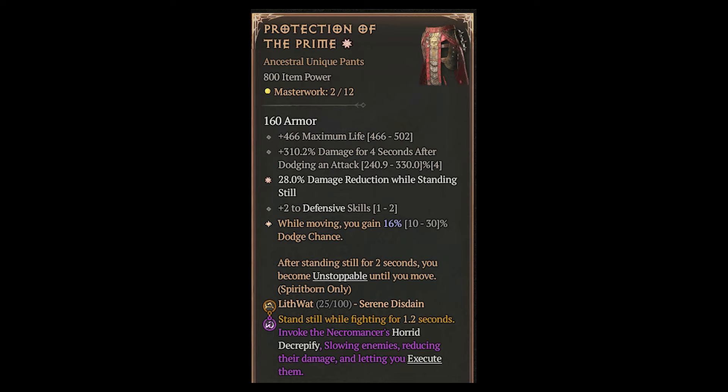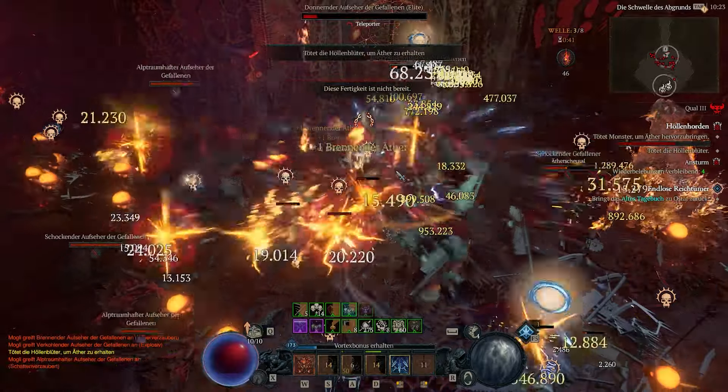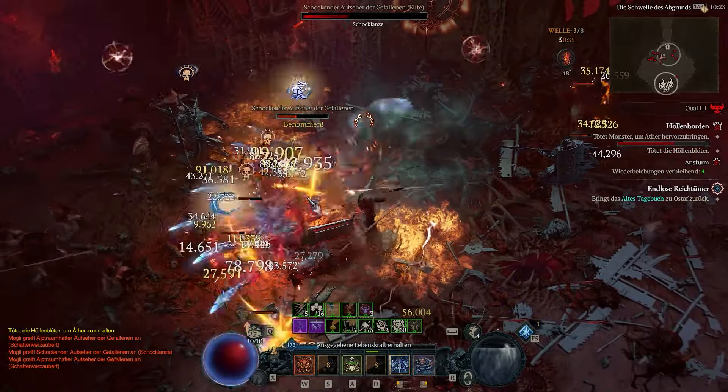Another stroke of genius is the unique Spiritborn pants. These make you unstoppable while standing still and also add a nice amount of damage reduction. Being unstoppable boosts your damage as well, and as long as you don't move, you stay unstoppable. With the Spiritborn, we don't even need to move to change position in a fight — the jumps from the Jaguar ulti don't count as movement.